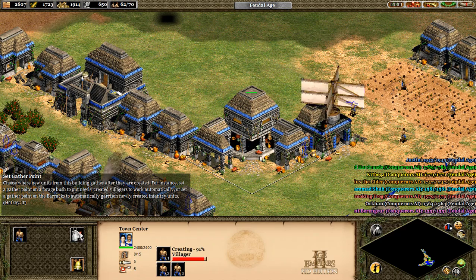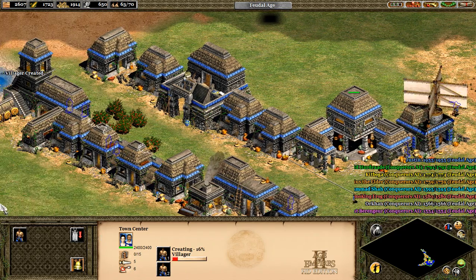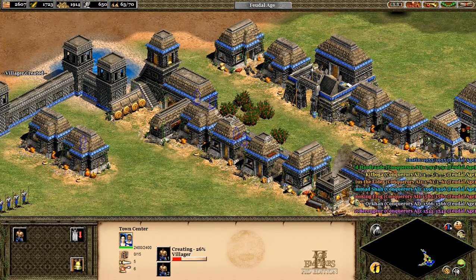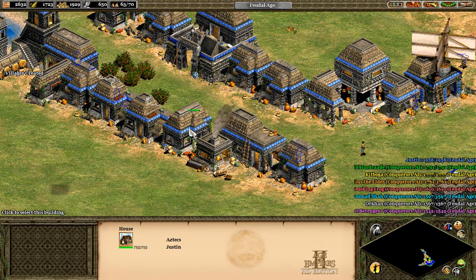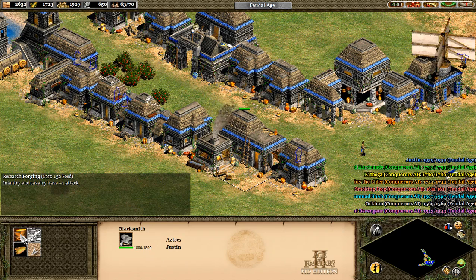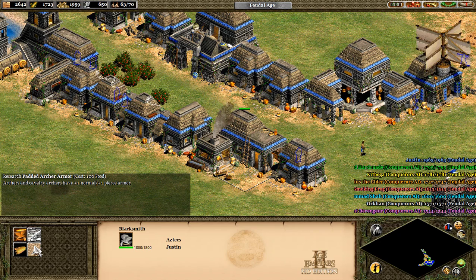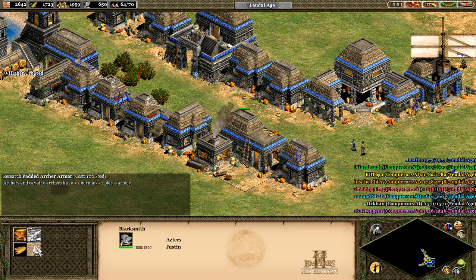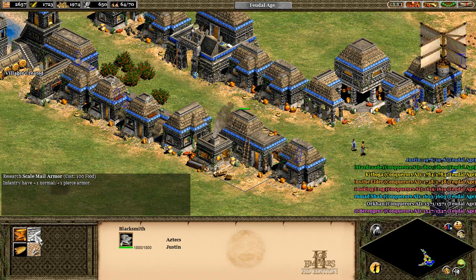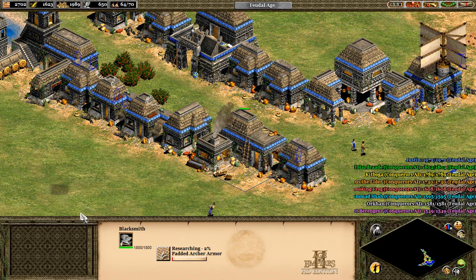We're gonna want to get to the next age soon, because I know the computers are gonna get to the next age soon. We got our town center - where's our town center? I need to research stuff. I want my archers to have plus one pierced armor, so let's research that.